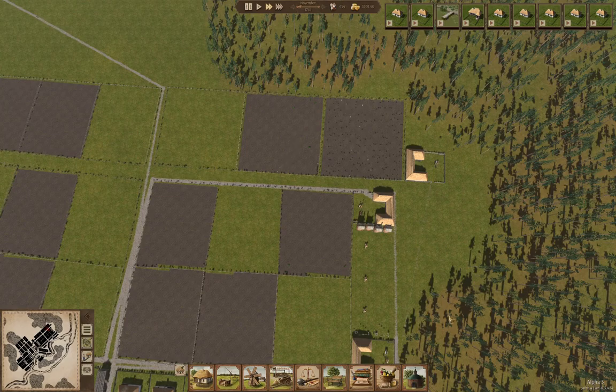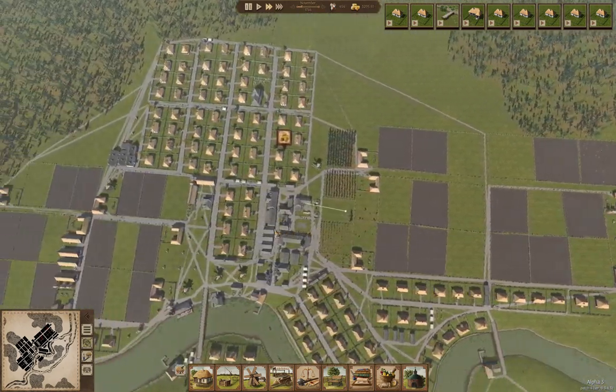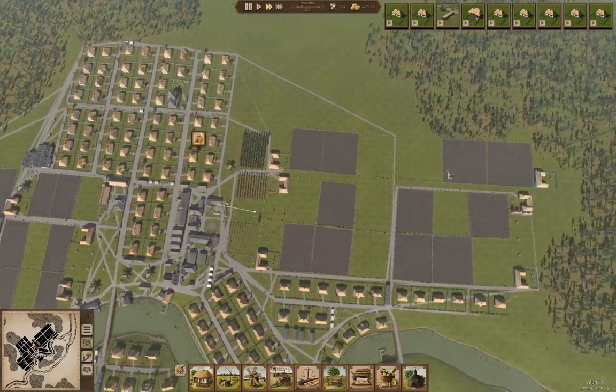You can see the pausing at the field entrance — that's gotta be a pathfinding delay. There's also a pause after picking up the resource. It looks like everything's going to get harvested this year though — it does kind of look like everything's going to get harvested this year. So that's good.